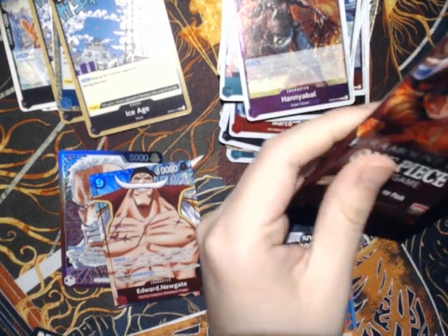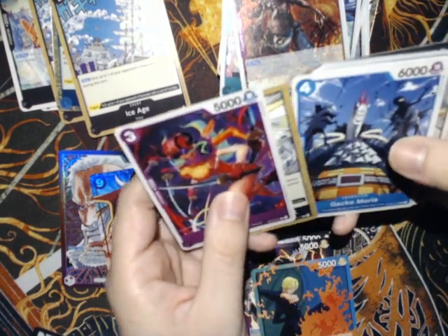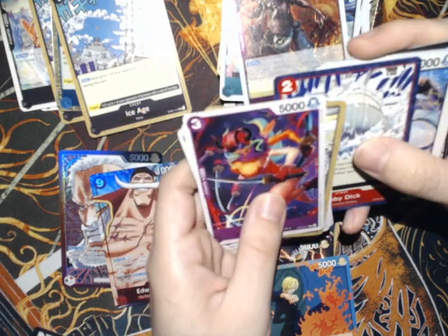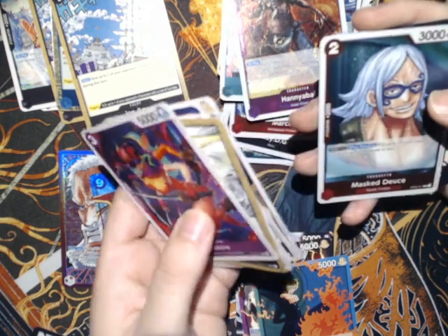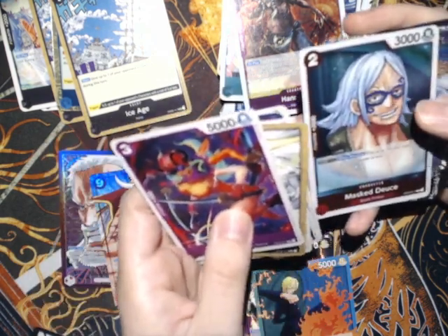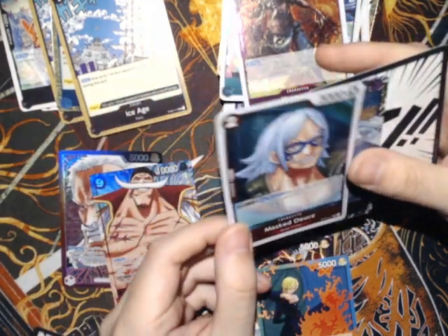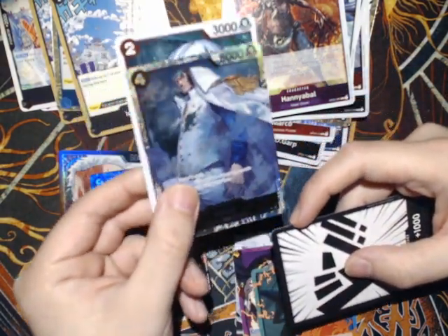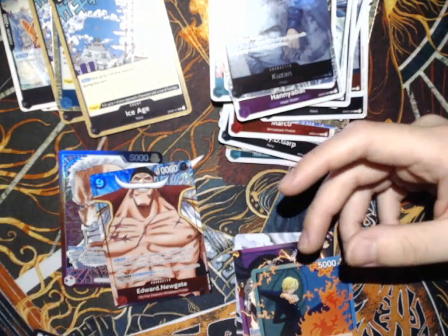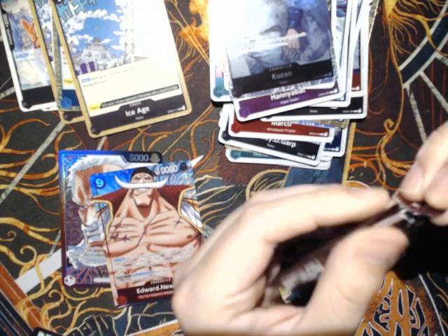I'm thinking the guaranteed big hits are Whitebeard Edward Newgate and Garp as the alt art leaders, and the rest depends on how good the rares and super rares are. I was kind of conflicted about flipping this box since I got it at MSRP and could have easily made a profit, but I don't like going through the trouble of that. I bought it because I like cards and want to build up my collection. Oh hey — we got a rare Mask Deuce and a Kuzan! That's a really really good card.